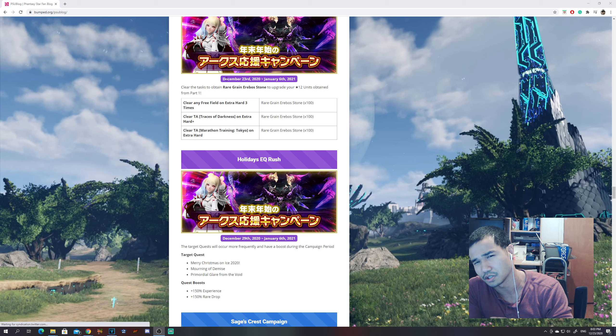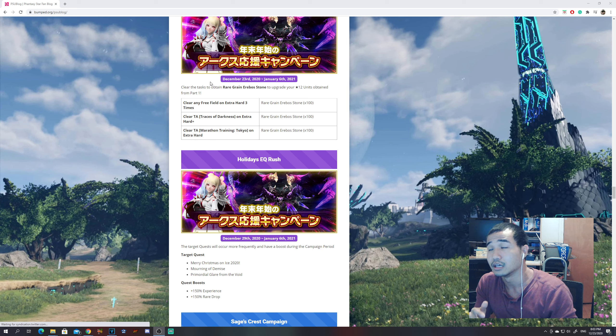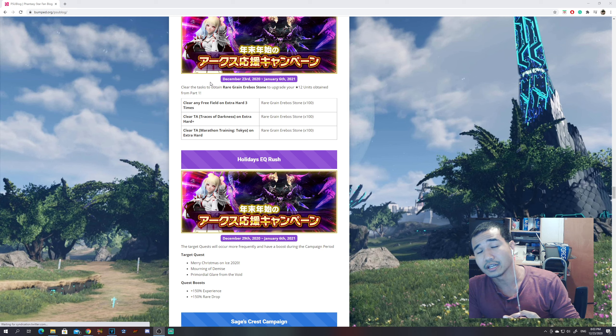This will last from December 23rd, 2020 to January 6th, 2021. If you're interested in giving the Japanese PSO2 servers a shot, now would be a good time to join because you're getting a free 15-star endgame weapon.